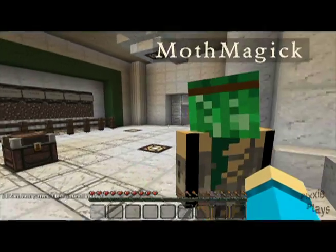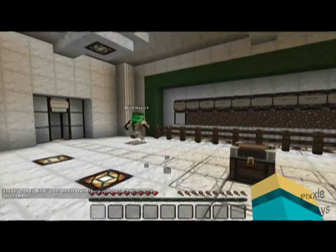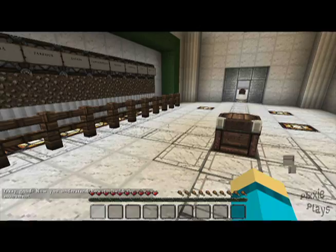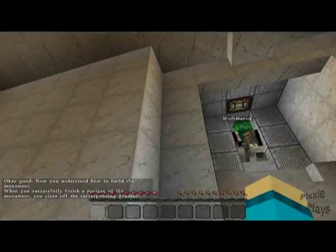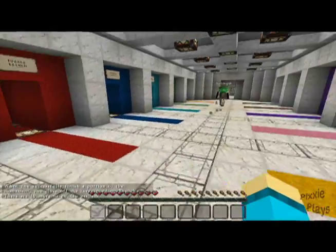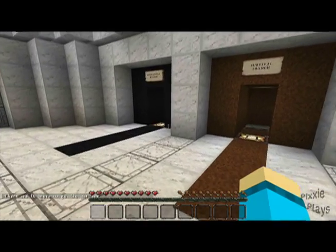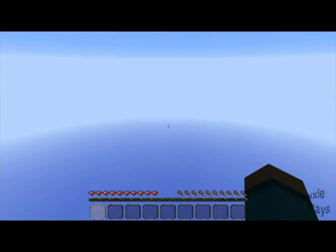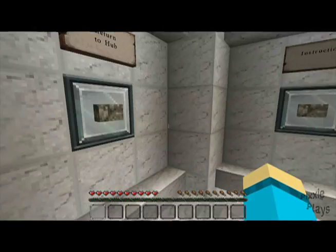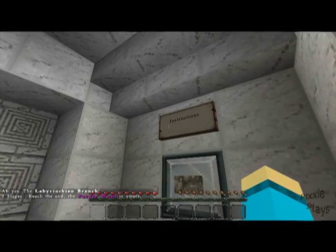There we go — it's white! Now this door is open. So these are all the different branches. In honor of David Bowie, we will do the RPG Labyrinth first. Instructions: the labyrinthian branch has three stages — reach the end and the purple wool is yours.